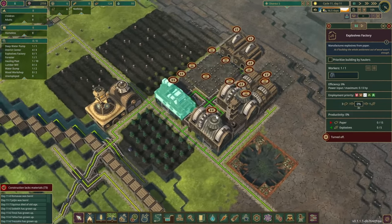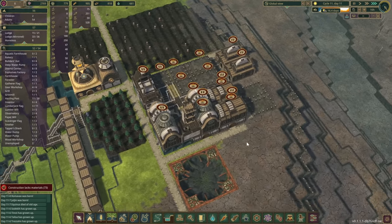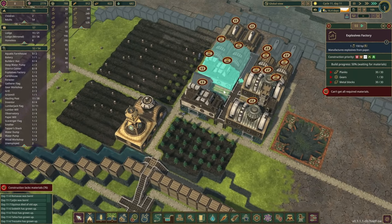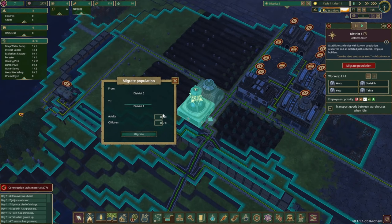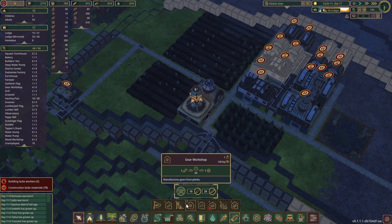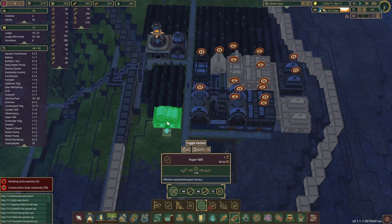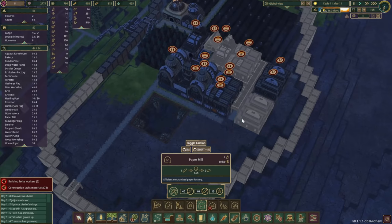Do we have a paper mill here somewhere? I don't think we built a paper mill. So that's gonna be another thing we still have to build in here. Oh, that's another night — let's go home. We shall take a look at what we need for the paper mill — gears. Everything needs gears.